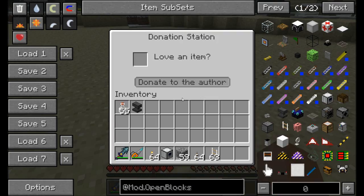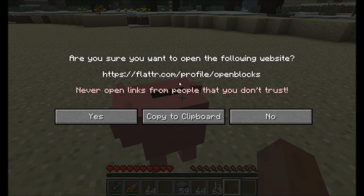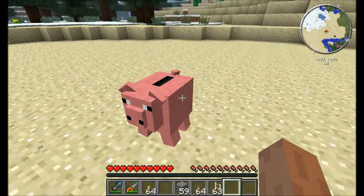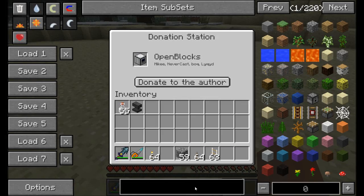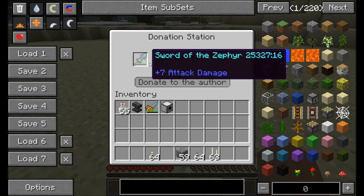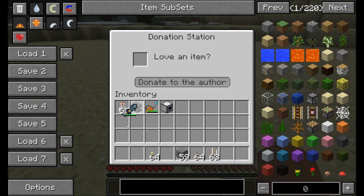The donation station is a nice little item. If you want to figure out where an item came from, simply place it in the donation station and it'll report who made it — in this case OpenBlocks, Mikey, Nevercast, Bach, and Linquid. If you want to donate to the mod author, click the button and it'll open up the link to their website. It's a really nice way to see what mod the item comes from and find a way to donate. It also detects vanilla items.